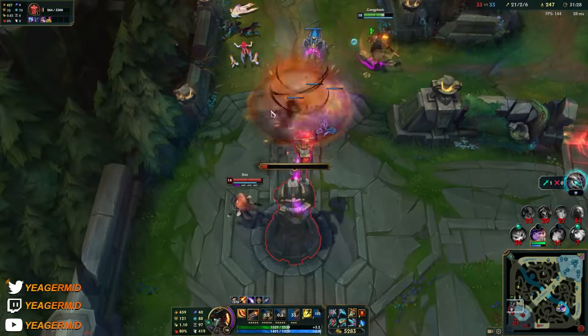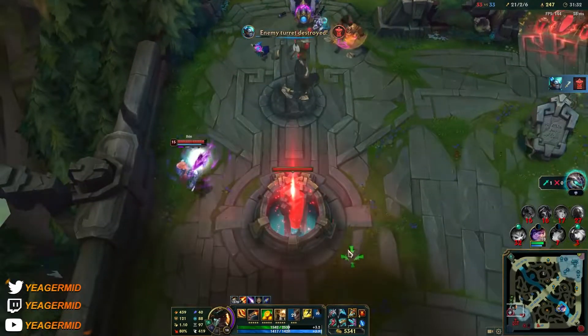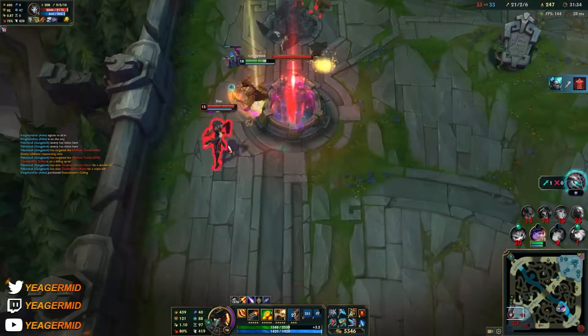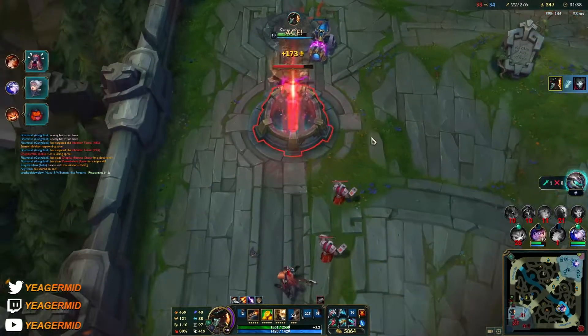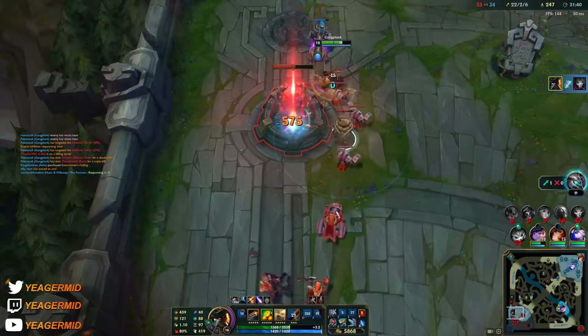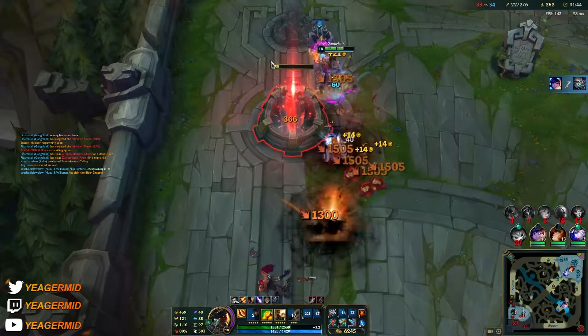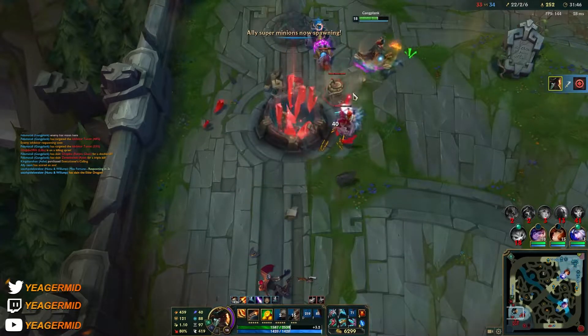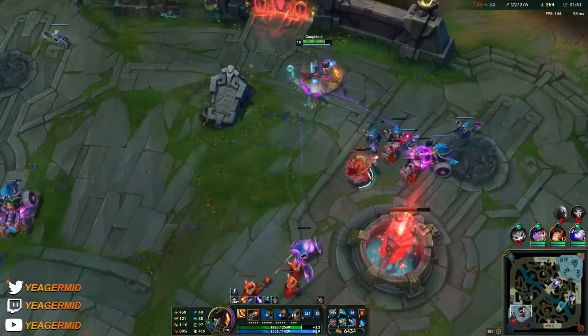If he tries to tank one of these barrels, he's gone. I'm making sure the minions are getting taken out. That's the Brawler's combo — auto attack into a Q — and there's massive damage on your passive as well. That's how we take him out fast so we get some freedom to take objectives.